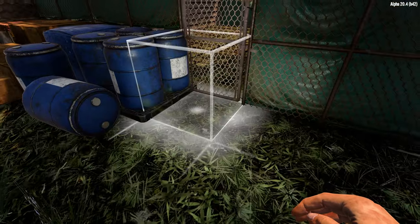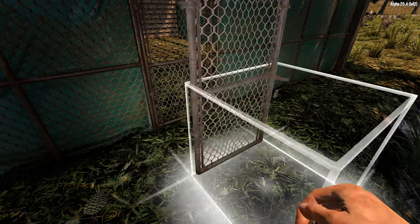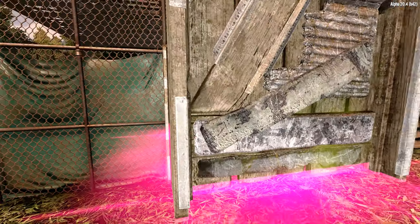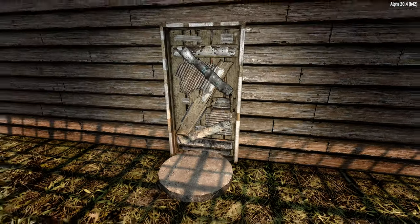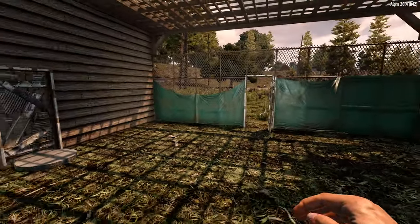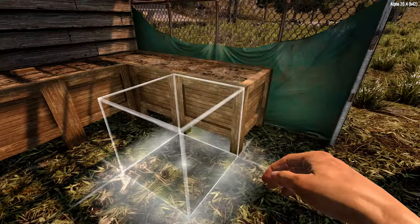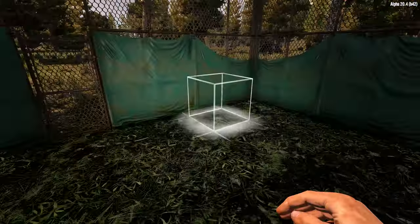Moving on to the garden: drop a chain link fence on the back and side gaps we left, then place some doors on the front gap and shop side. A garden isn't a garden if we can't plant anything, so grab some farm plots and put five in each corner. This will give us 20 plots ready to go for a variety of crops.